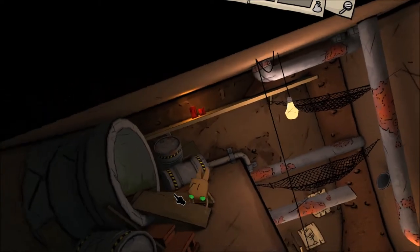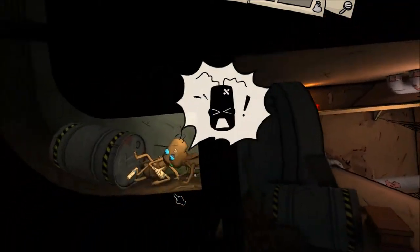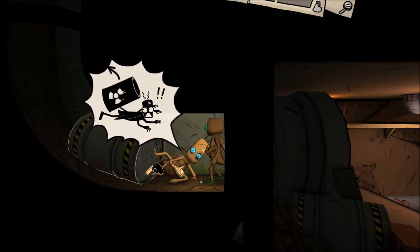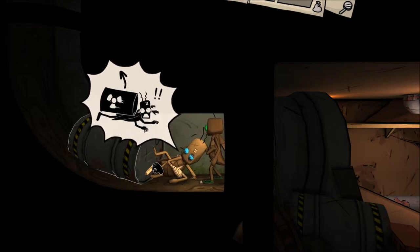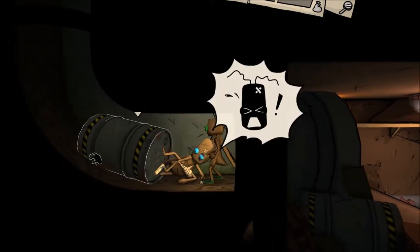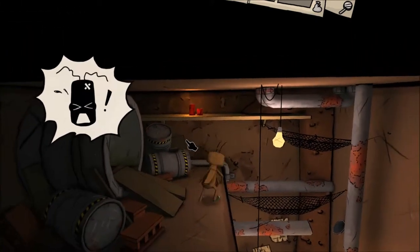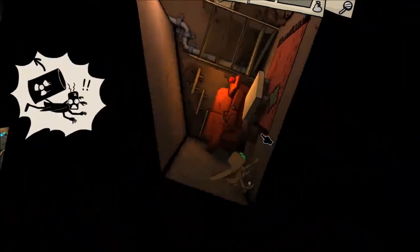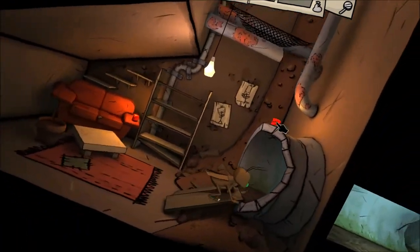Those little worms are for an achievement — if you eat ten of them, I think. And our buddy is relating the tale of getting squashed by this radiation barrel, so now we have to figure out a way of getting him out. Let's start looking around this little area.